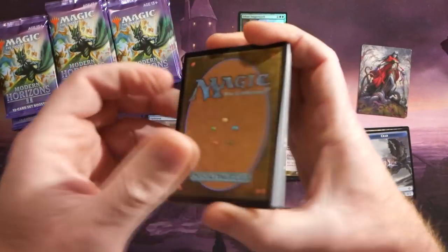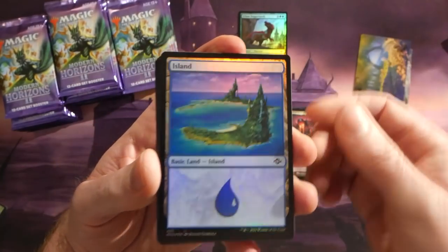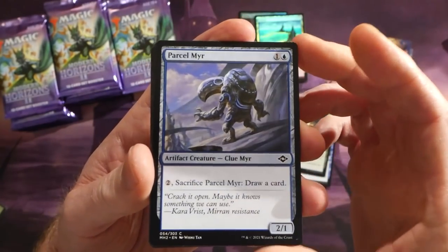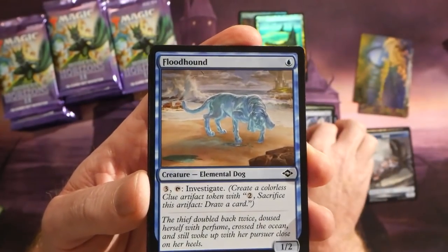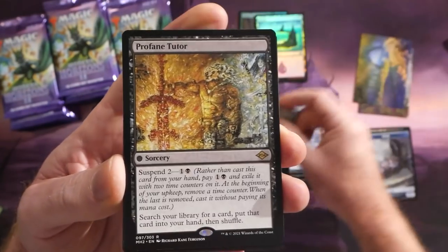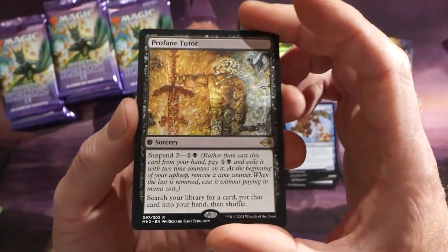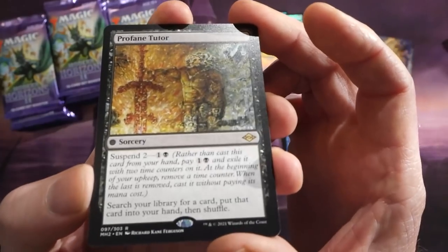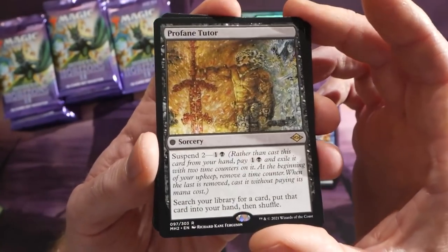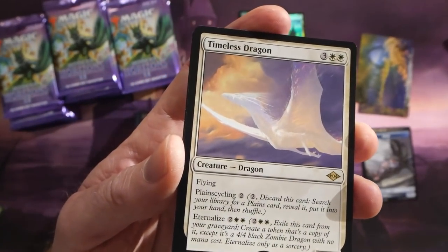There's no real good way to open these packs without giving away the list card at the back. From the list we have a Foil Island. Then Hard Evidence, Crack Open, a Parcel Mirror — Mirri's back in Modern Horizons 2 — a Flood Hound, a Burdened Aerialist, another pirate. We have a Wren's Run Hydra uncommon, and a Profane Tutor. Robert scored a promo Profane Tutor in his pre-release kits too. Profane Tutor has suspend two for one black — basically Demonic Tutor.